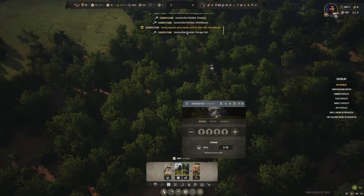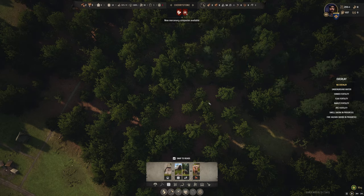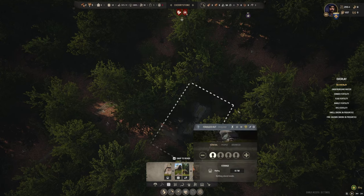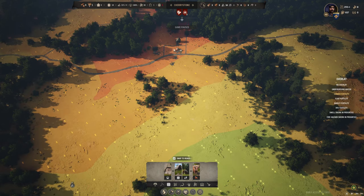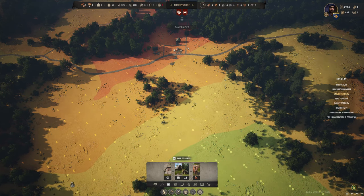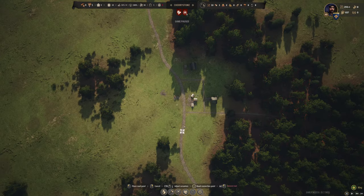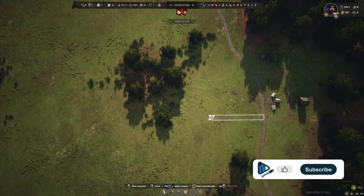The forager hut is finished back in Cherry Stone — let's get that manned. The forager hut is right back in here buried in the woods, so let's turn off the allow market stall setup. Let's pause and see what we've got for a layout — not a lot of fertility, no emmer, no flax, no barley, just a little rye. I'll stem off this road and build out some burgages in this space, working our way toward the stone pit. I'll run a road following this terrain line.